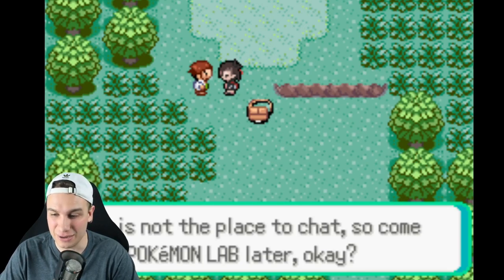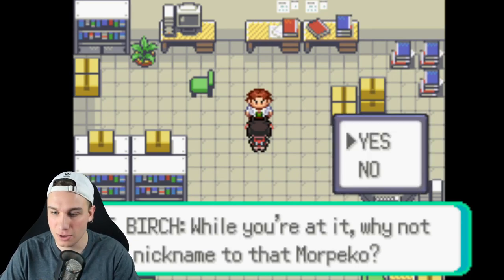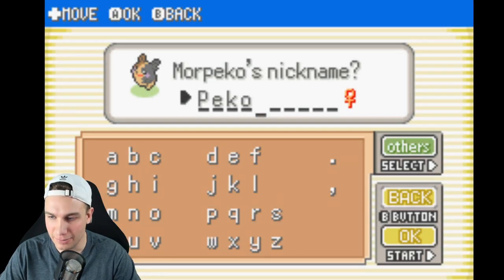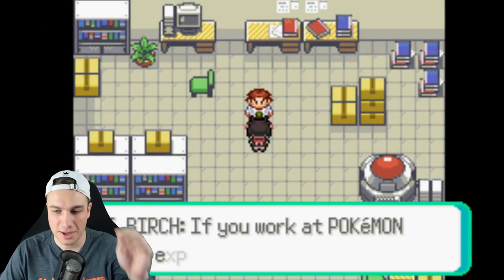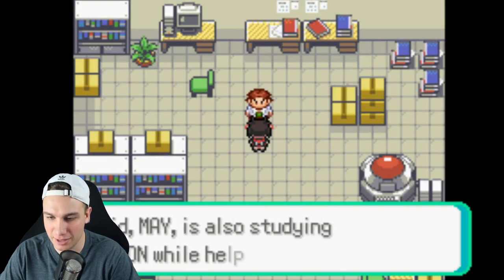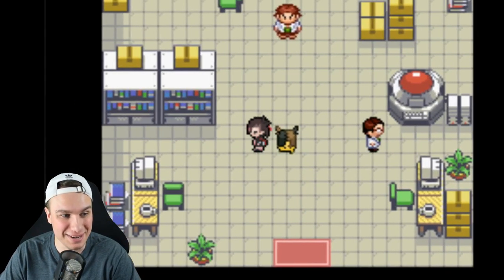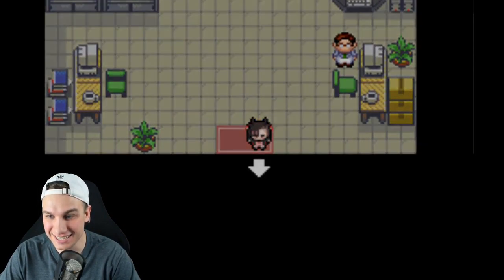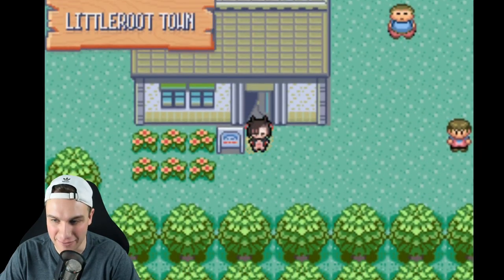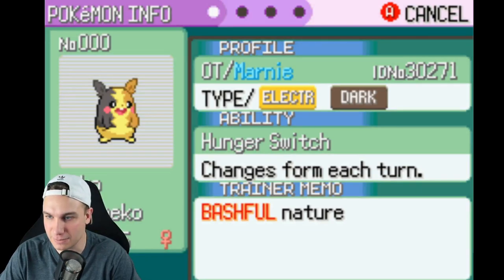I'm wondering if we're literally just playing through the Hoenn region as Marnie — that's what I'm thinking. We are the official owners of our own Morpeko. We are Marnie! I'll nickname this Pokemon — is it pronounced Peko or Pico? We'll call him Pico. Wait a minute — your Pokemon follow you! Yes! This is the greatest Emerald rom hack I've literally ever played. We have a Morpeko following us!